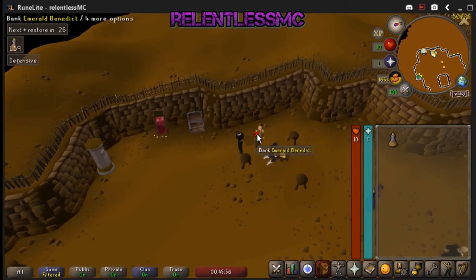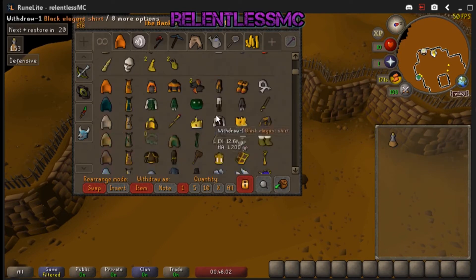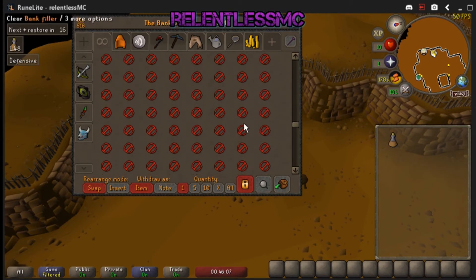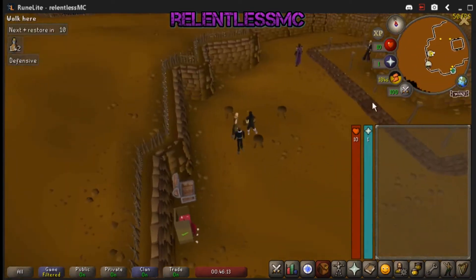I'll show a couple of runs here at like double speed just to show me going through it. It's the same thing over and over again. Basically, if you understood what I did on the first run and you just copy that, you'll be fine. You'll be successful and you'll have the outfit in no time. Good luck.